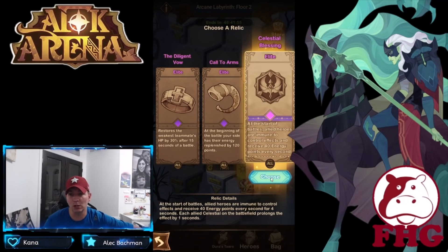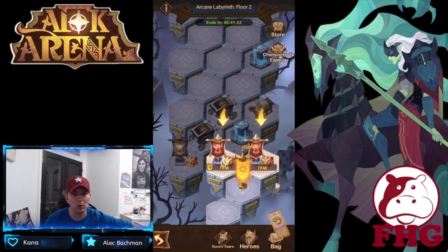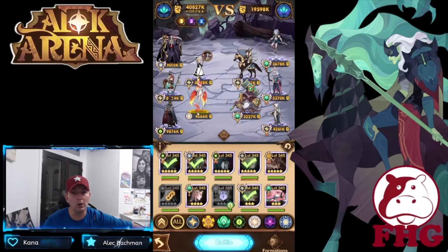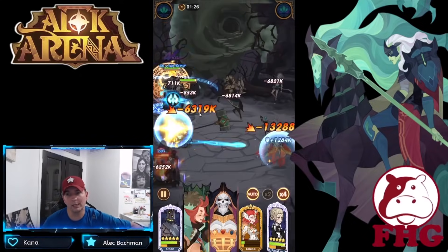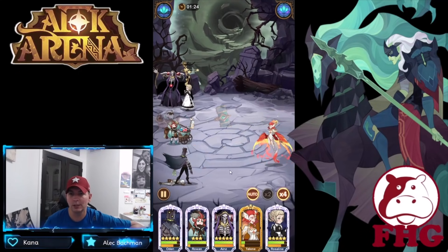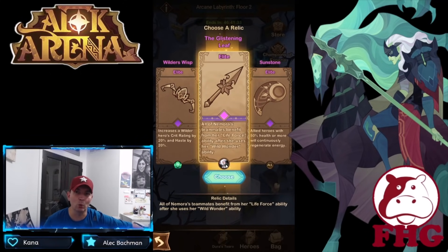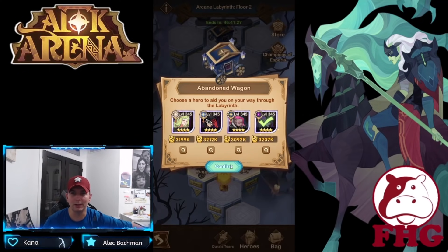Each allied Celestial on the battlefield prolongs the Celestial Blessing effect by one second, so you could get a much stronger buff if you're running Celestial heroes. I'm going to go with Call to Arms because I don't have any Celestial heroes — wait, I forgot all about Talene! We could have prolonged our buff just a little bit longer to stack some energy. My bad, guys.